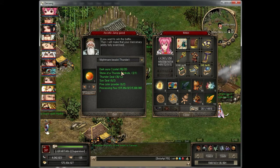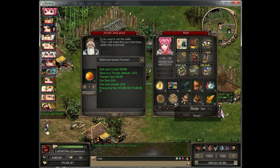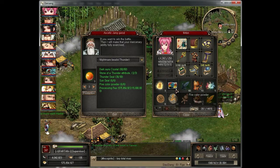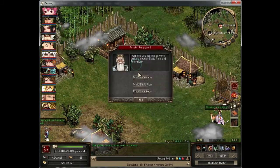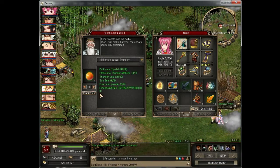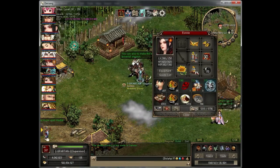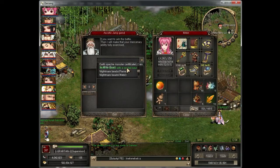For the nightmare beach materials, you need three. Also remember you need one empty slot for this. I have to move this one item out to free up a slot. Okay, now we have one empty slot and all the materials ready — put all the materials on the main character inventory.